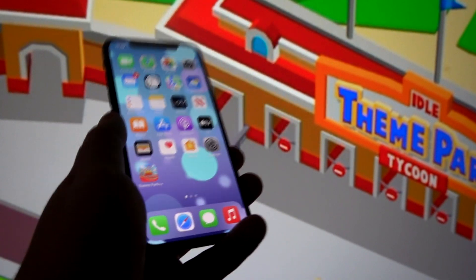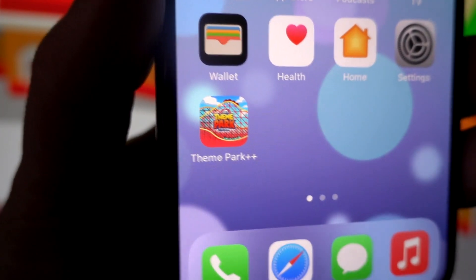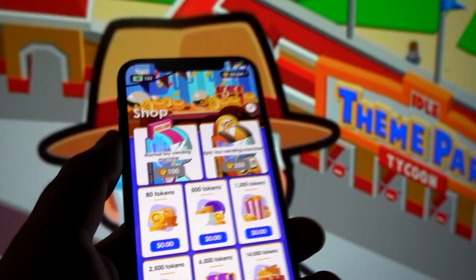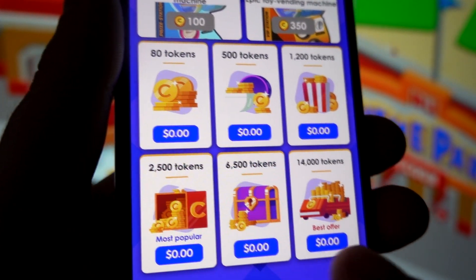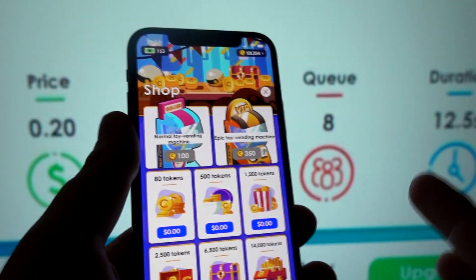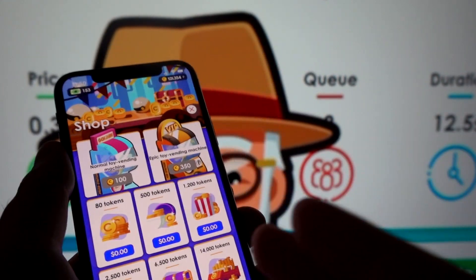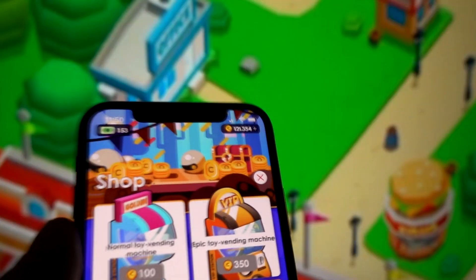What is a free store mod? Consider a situation where you had the normal version of Idle Theme Park and you wanted to purchase tokens, the primary currency of the game. You would go to the store and pay real money to purchase these tokens. However, in this modded version, when you go to the store you notice that all the different packages of tokens are costing you zero dollars, so you don't have to pay a single penny.